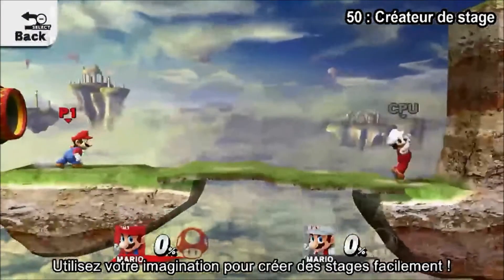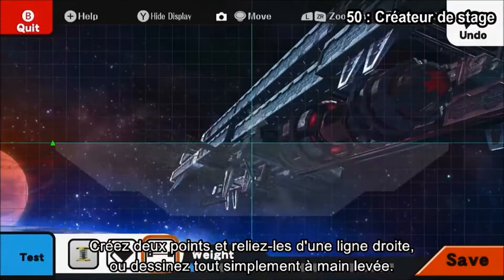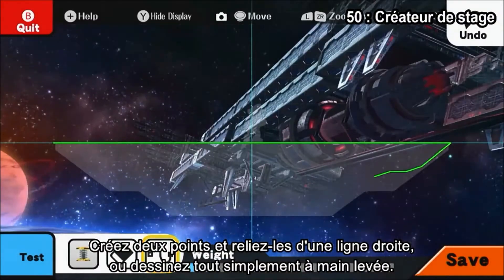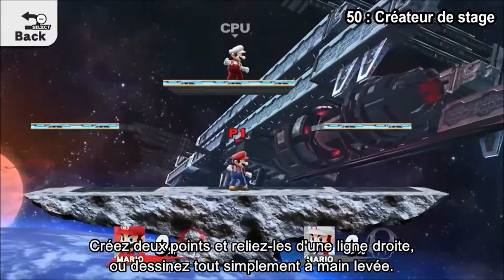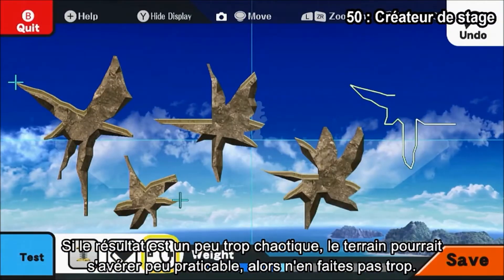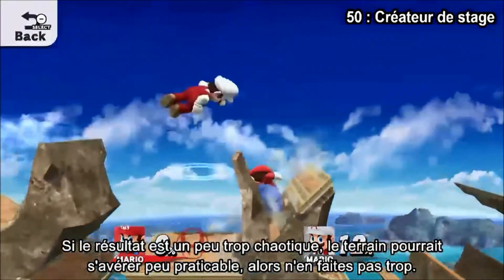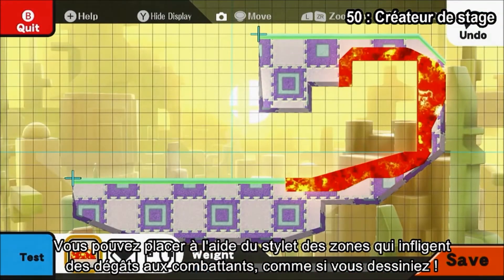Use your imagination to easily design stages. Create two points and make a straight line between them, or press and hold while moving the stylus to draw freehand. If you make it a little too chaotic though, the ground might be a bit unstable, so use a gentle touch.